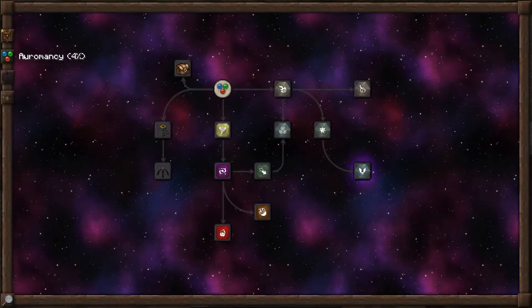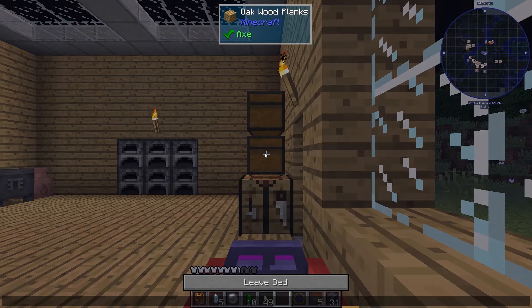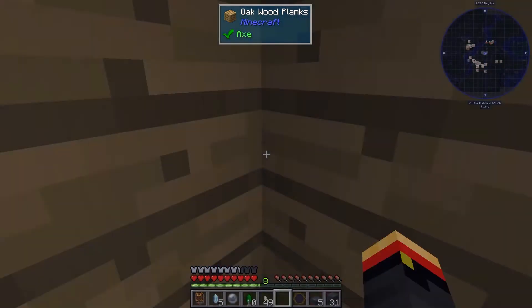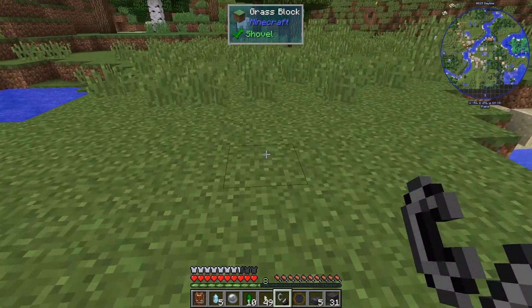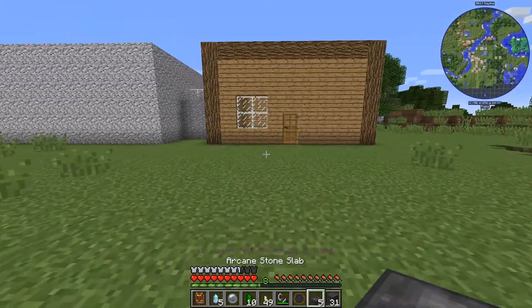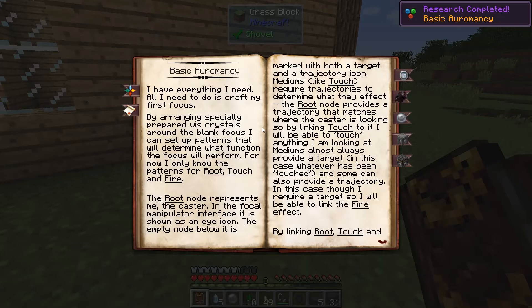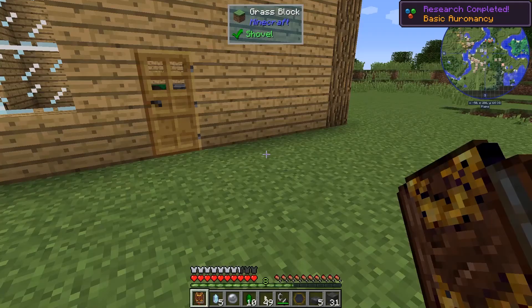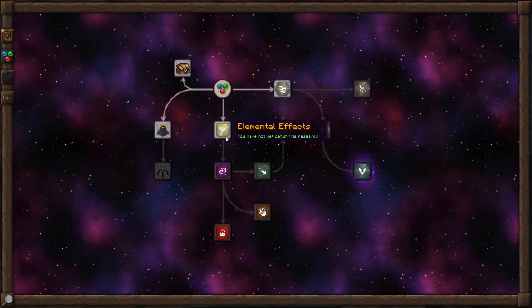Going back into the Thaumonomicon, to basic Oromancy — we need to examine fire very closely. I also forgot to grab a flint and steel, so let me sleep through the night and go get one of those. When they say examine fire closely, it means walk into fire — that's all you have to do. Now I should be able to complete the basic Oromancy step. Oromancy is about manipulating the vis and the environment. You can do a lot of cool things with it — it's where you get your focus effects, making weapons. It has recharge pedestals, and the workbench charger will be very important a little bit later. That takes care of basic Oromancy.